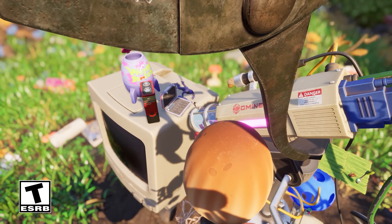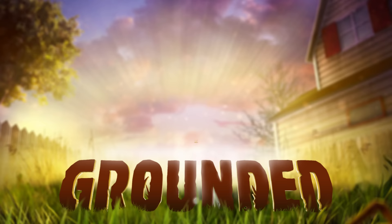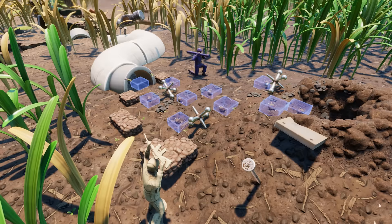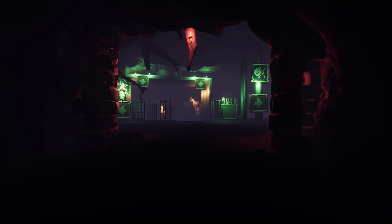Welcome to an exclusive look at what's new in Grounded's Make It and Break It 1.3 update. It's packed with features, improvements, and content that will revamp your entire experience in the backyard. So sit back and let's dive deep into what you can expect in today's update.